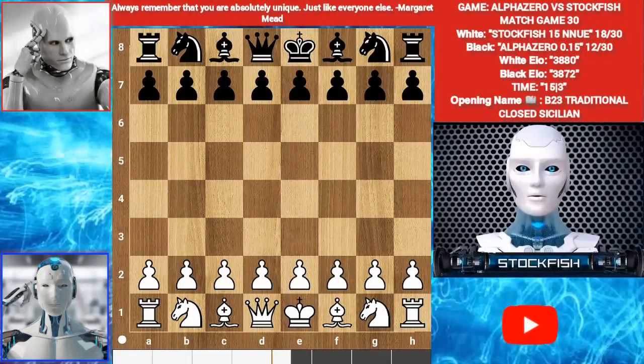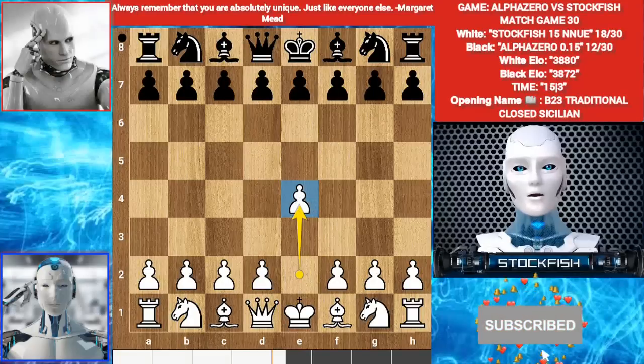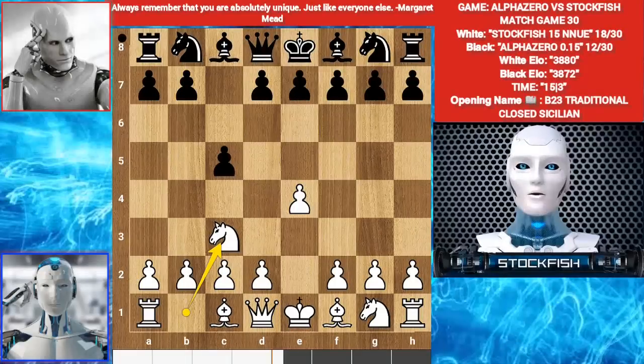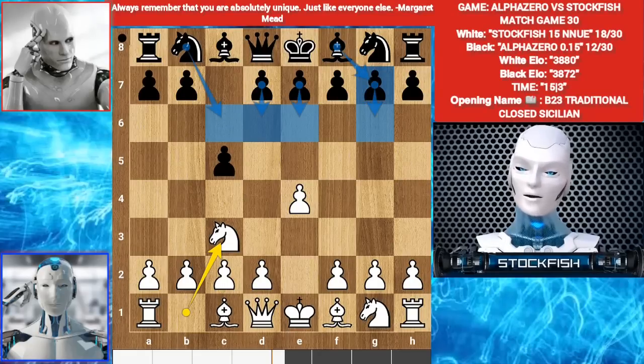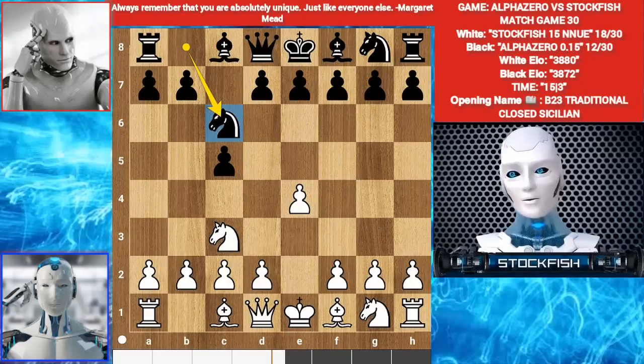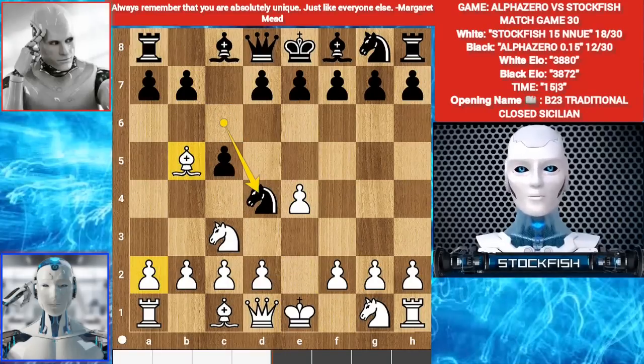Let's go. I play d4. c5. Knight c3. Black has many lines — you can play d6, e6, g6, bishop g7, or knight c6. Alpha played knight c6. Bishop c5. Knight d4. You can play bishop c4 or a4. I played bishop c4.